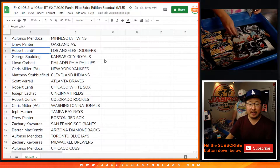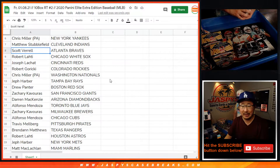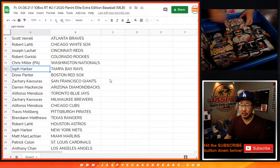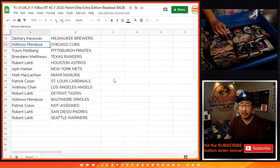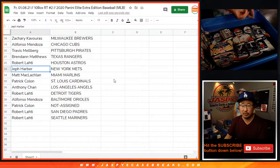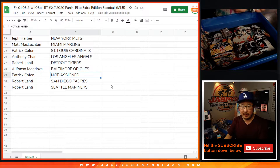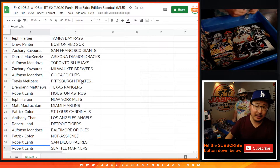Here are the assignments: Alifonzo with the Mets, Drew with the A's, Robert with the Dodgers, George with the Royals, Lloyd with the Phillies, Chris with the Yankees, Matt Subblefield with the Indians, Scott with the Braves, Robert with the White Sox, Joseph with the Reds, Robert G with the Rockies, Chris with the Nats, Jeff with the Rays, Drew with the Red Sox, Zachary Kaye with the Giants, Darren with the D-backs, Alifonzo with the Blue Jays, Zachary with the Brewers, Alifonzo with the Cubs, Travis with the Pirates, Brendan with the Rangers, Robert L with the Astros, Jeff Harbor with the Mets, Matt with the Marlins, Pat with the Cardinals, Anthony with the Angels, Robert with the Tigers, Alifonzo with the Orioles, Patrick with the not-assigned spot, Robert with the Padres, and the Mariners.